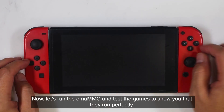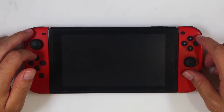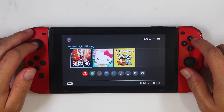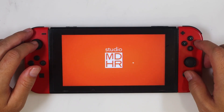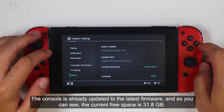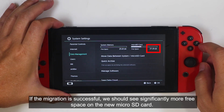Now let's run the EmuMMC and test the games to show you that they run perfectly. I'm just going to fast forward here to keep the video moving and show you the result. The console is already updated to the latest firmware, and as you can see, the current free space is 31.8GB. If the migration is successful, we should see significantly more free space on the new microSD card.